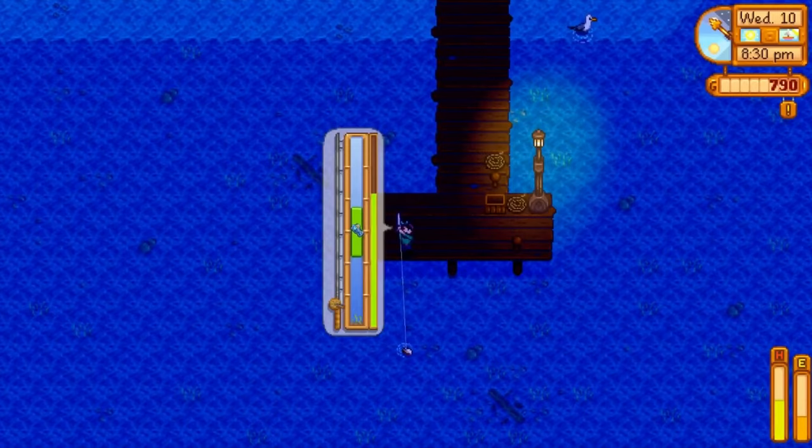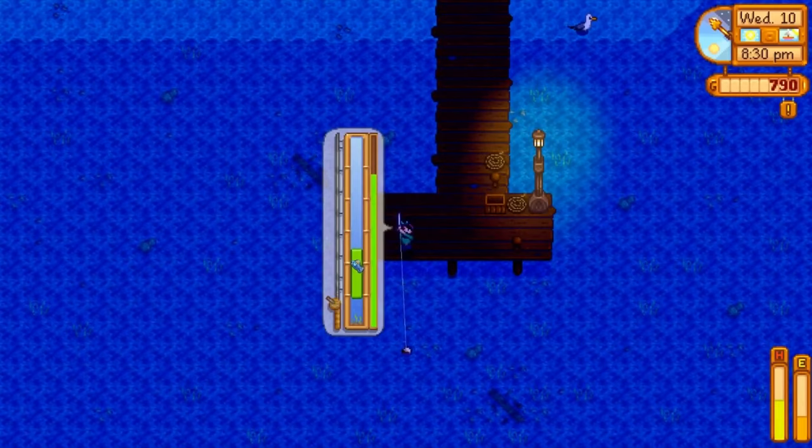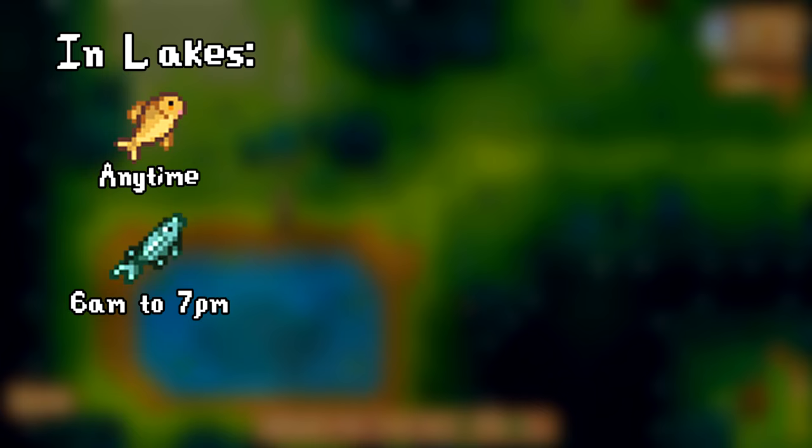It's also very possible to catch the legendary fish of summer, the crimson fish, at the east pier of the beach. It only requires level 5 fishing and isn't too terribly hard to catch, though I'd still recommend a fairly high fishing level. It fetches a base 1500 gold. For the fishing bundles, you'll need in the lakes a carp at any time, and a sturgeon from 6am to 7pm. I also recommend catching a sturgeon to put in a fish pond since one of the items it produces will be required later.